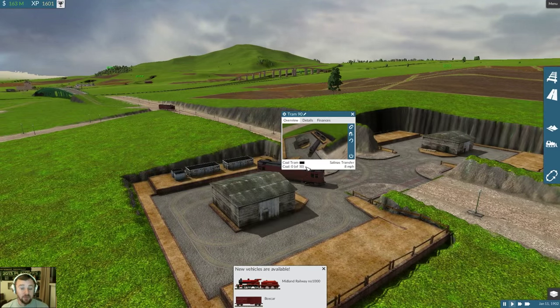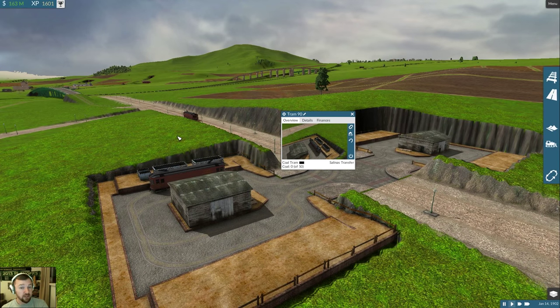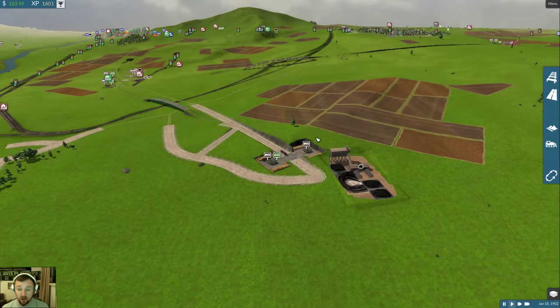This guy picks up 50 at a time. Those little trucks were picking up four at a time. 50 at a time with a top speed of 65 miles per hour - I think I'll go with this over all those little horses. Now things are going really well. Not all lines went trams - I just did iron ore. But then we did something cool - I added some country highways.